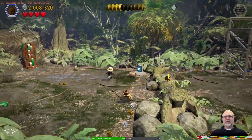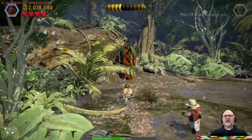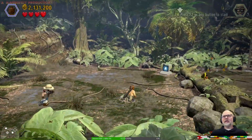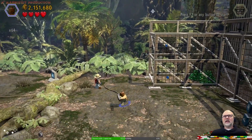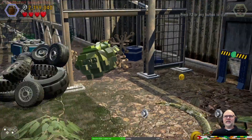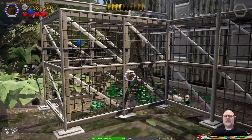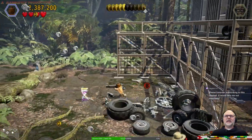Now we need to find out how to get out of this section. That's just a load of money. Over here — just jump over. Let's shoot those cameras. There's the piggy — get out of here piggy. Please consider subscribing to this channel, it would help me out massively.